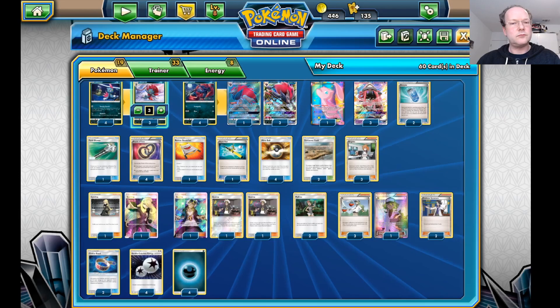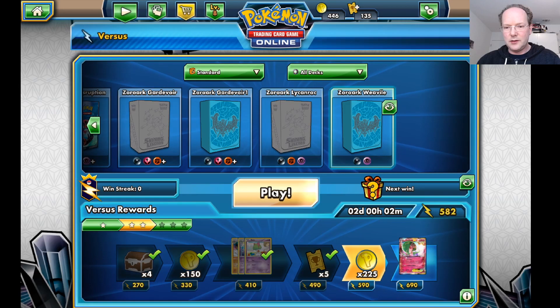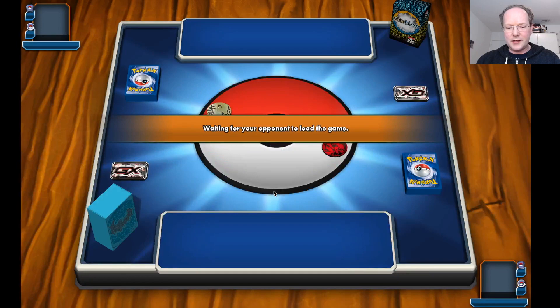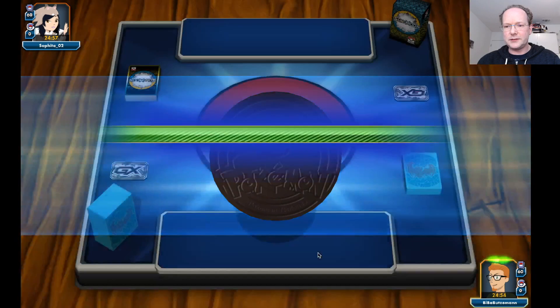Let's get started and try out this deck. I'm hopping into the Versus Ladder. Zoroark Vivile — here we go. Let's see who we're facing first. I assume it's another Ultra Prism deck at this point. Metal, Psychic, Water — a lot of stuff there. Could be a Duck Trio deck.